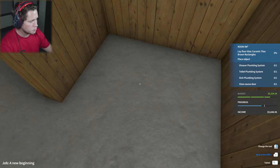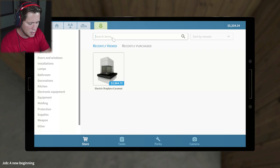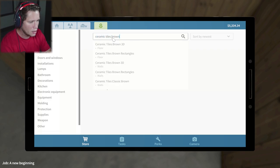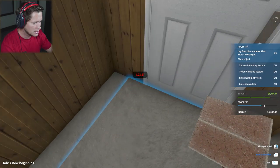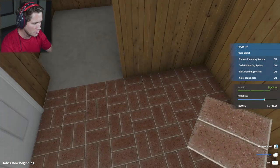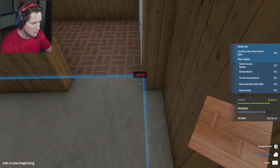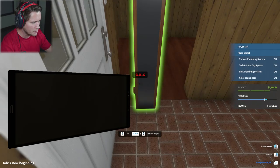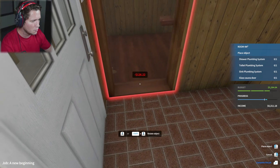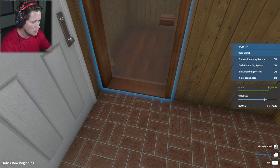It already tells us in our objectives what we should have in each room — they want the sauna in one room and the bathroom in the other. So we're going to go in here and look at the store for ceramic tiles, brown rectangles. We'll buy many of these and place them down. Then we want floor panel dark for the sauna room. We'll buy that and run it through here, then go with the glass sauna door. Boom, there it is — we've got a sauna door leading into the sauna.